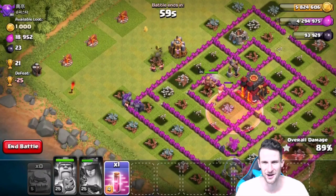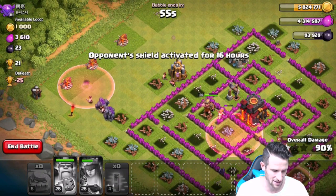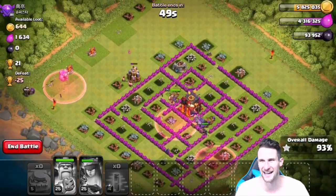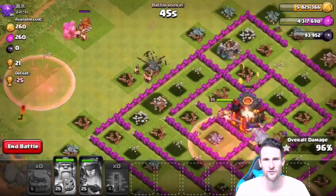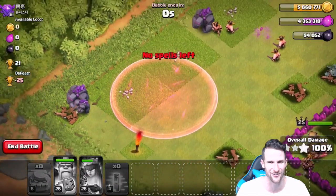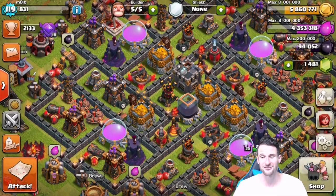These golems are heading up here — let's drop our last haste spell right here. Look how fast they go, it's so funny. We're at 93%, we're definitely gonna get this one — three-star for sure. Are the golems gonna get the hundred percent? Yes they are! Golems — hundred percent in the bottom corner! That was ridiculous. They definitely ran a lot slower than the Valkyries did.